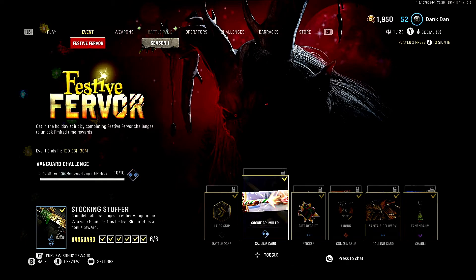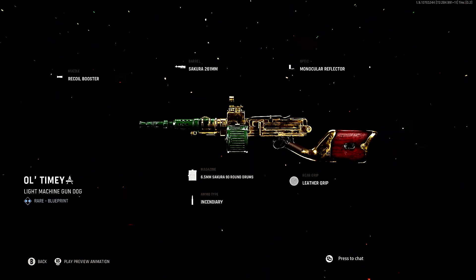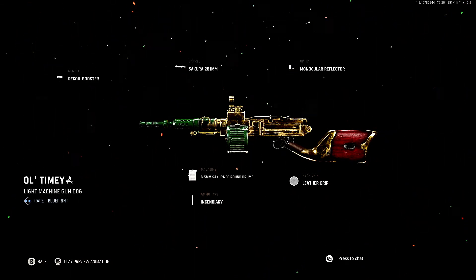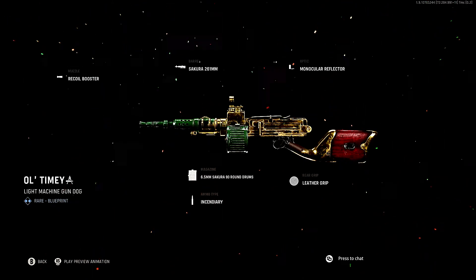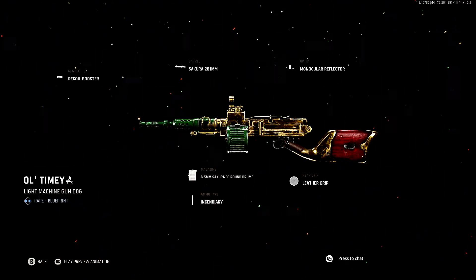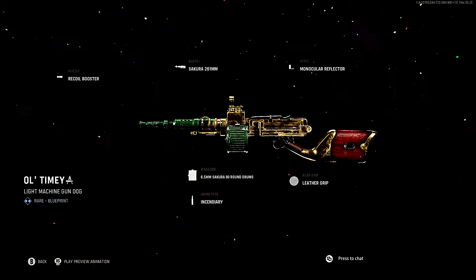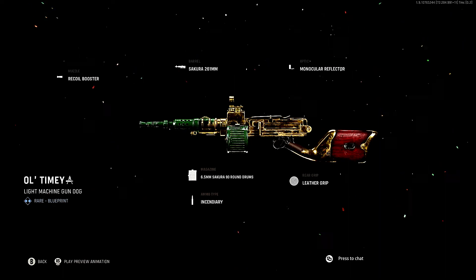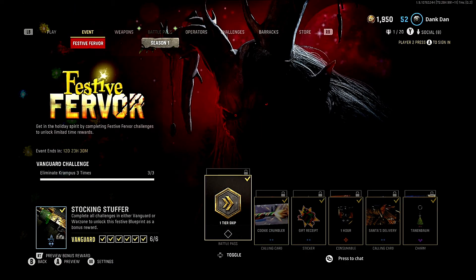The reward LMG is actually surprising me — the Type 11 with 90 rounds. If you tinker with it enough, you can get the recoil low enough to be really workable. I'm not saying it's meta by any means, but this gun packs a few surprises. Hopefully this helps out anyone who's strapped for time and trying to figure out how to complete this event.